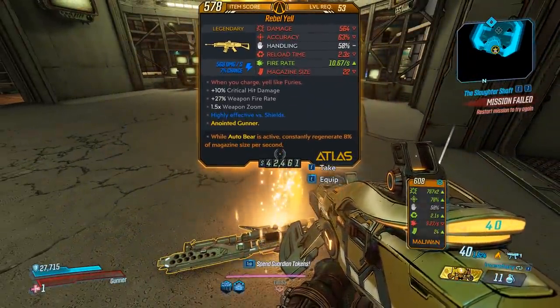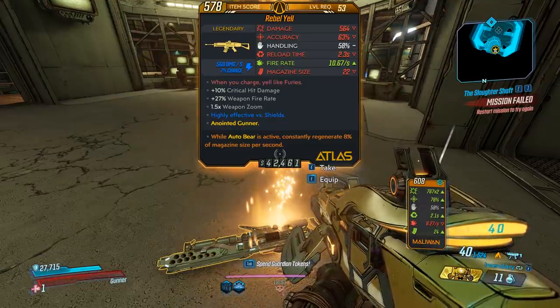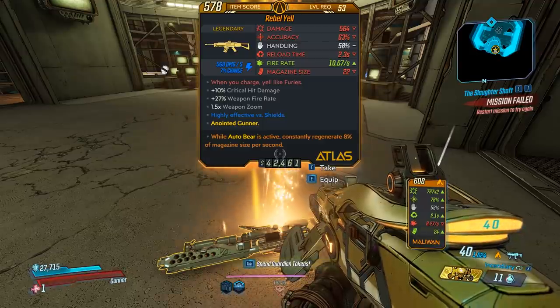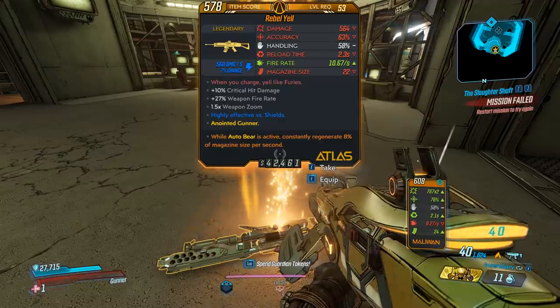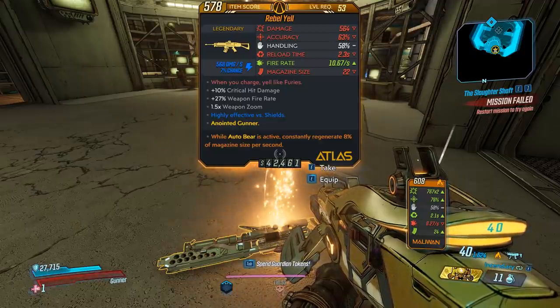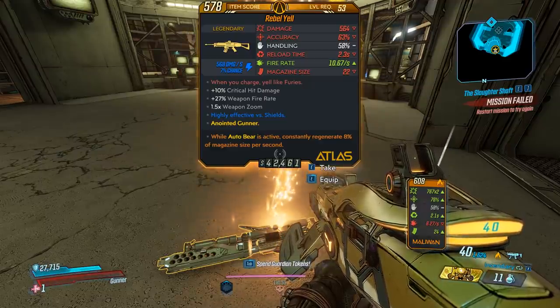Damage seems okay. Accuracy fine. Handling mid-tier. Reload time not bad. Fire rate pretty fast. And mag size 22. Red text is when you charge, yell like furies — bonus critical hit damage, weapon fire rate, 1.5x weapon zoom. And this one is anointed, but we're not going to use that for the testing.